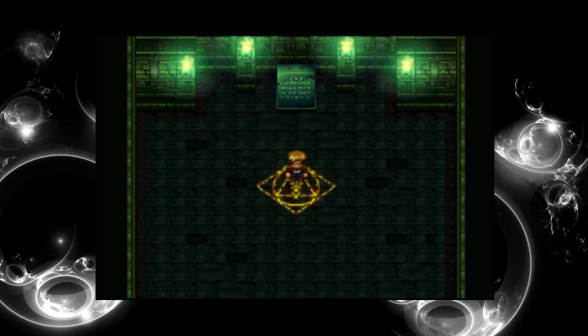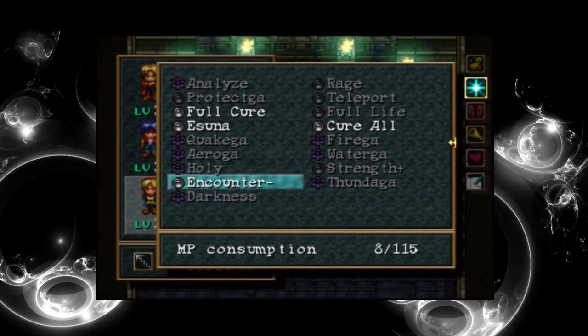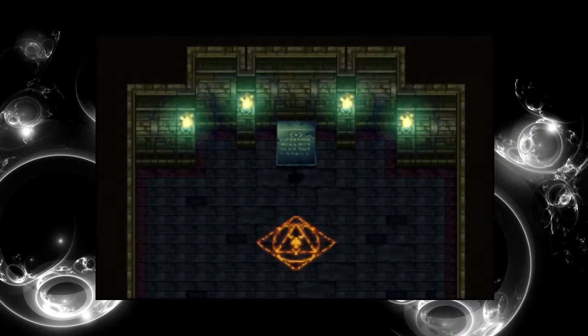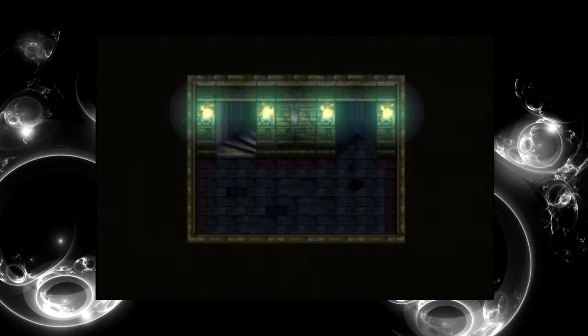This is a simpler one when you know what you're doing. Don't want to get into battles though, because the battles are tough regardless of your level, I'd say — unless you're super leveled, you know what I mean. This town's an illusion, everything's a lie. Okay, let's get going — it can be really short if we do this right.